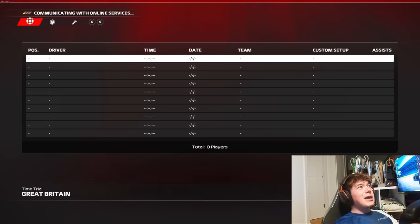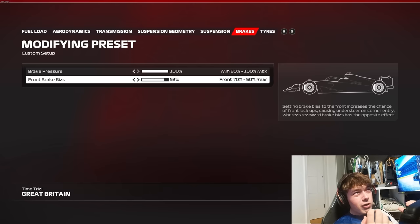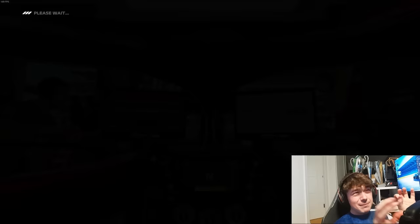Now I'm going to put it to my ideal brake bias range, and that is between 57% and 53%. 53% is only really usable in a qualifying lap scenario, so more likely 55% is about the right balance for a racing scenario, or a consistent car at least.